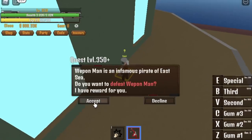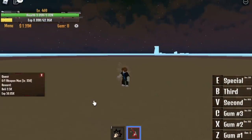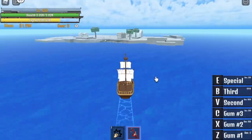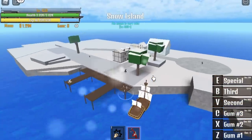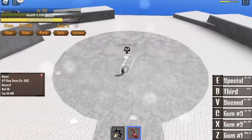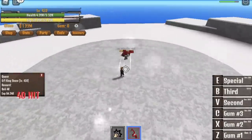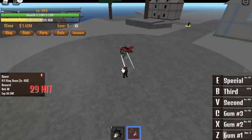At level 350, you can start defeating the Weapon Man — just use your C skill and everything will be fine. We're almost halfway there; you just need patience. When you reach level 450, we are skipping the lure-type quests where you need to kill more than five enemies. On Snow Island, just use your C skill, engage the distance, and one skill is enough to defeat enemies. Use the C skill to level up until you reach 500.